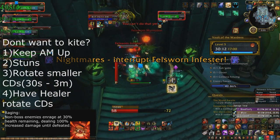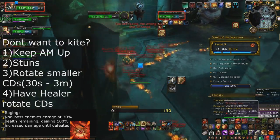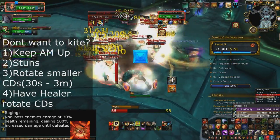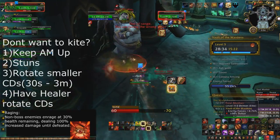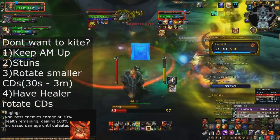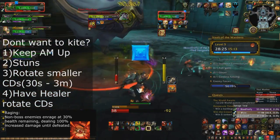Try to use any DPS cooldowns you may have below 30% — for warriors this might be Avatar or Battlecry — whatever you can do to increase your DPS below 30% to minimize the window in which you're taking 100% extra damage. This also goes for DPSers themselves; they should save those small DPS increases for below 30% to help the tank and the healer.